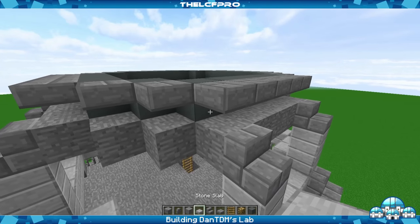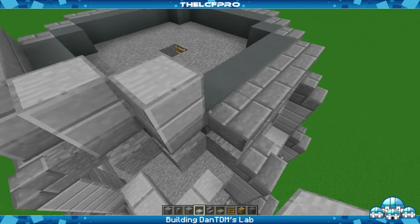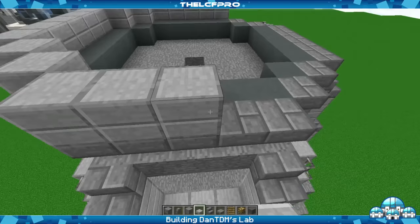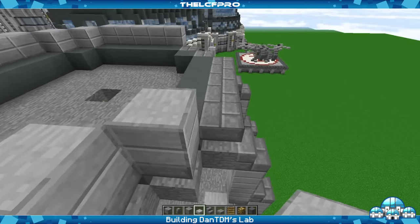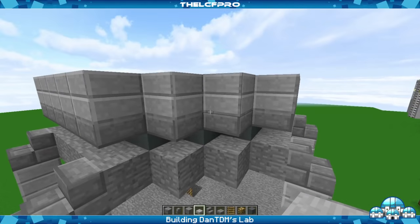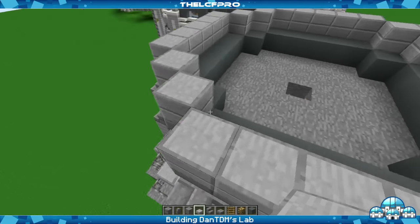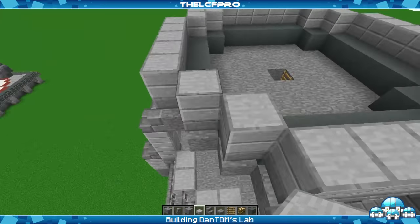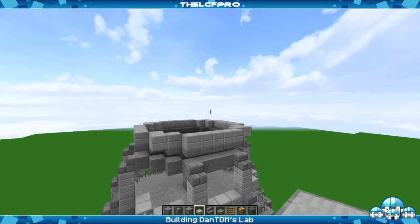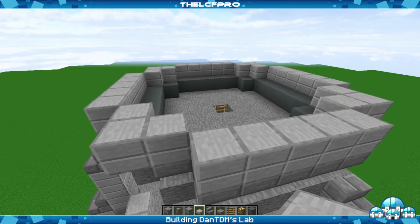Then what we do is place the stone brick slabs a half block above the stone blocks. And above that we build some stone slabs. For each corner you also need to add one little block. It's coming along pretty nicely already. Almost done for the actual satellite. So now we're going to do a few little spires which are leading through the satellite, and then we're ready to go.